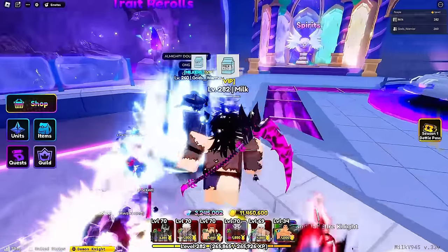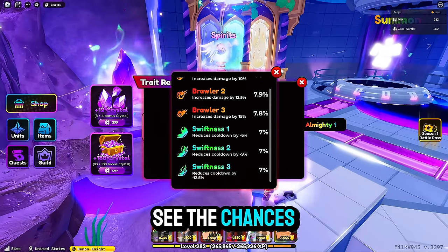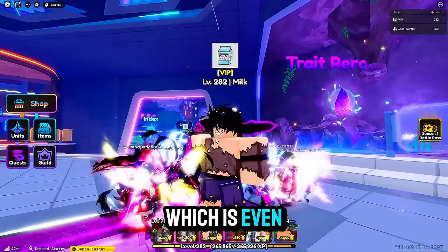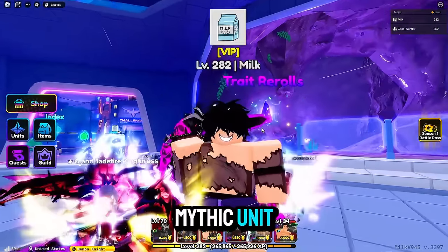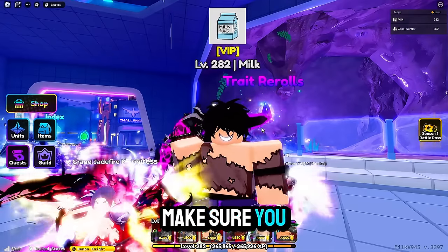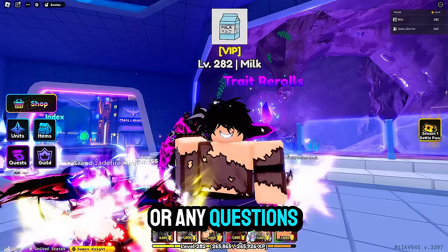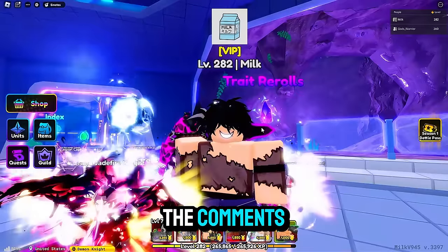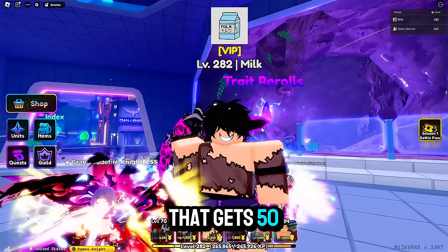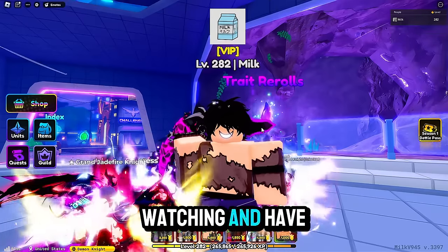Once you've got that secret portal, this is the fun bit. You spin the trait rerolls. It is all just RNG, but Almighty is a 0.1%, which is even rarer than a mythic unit. I hope this video has helped you out a lot. If it hasn't, let me know if you need some more tips. Make sure you join the Discord where you can DM me any questions. If you have found the caption 'Milk,' make sure you go down in the comments and tag me with the timestamp — the first person to do that gets 50k gems. This has been Milk, thank you for watching and have a beautiful day.